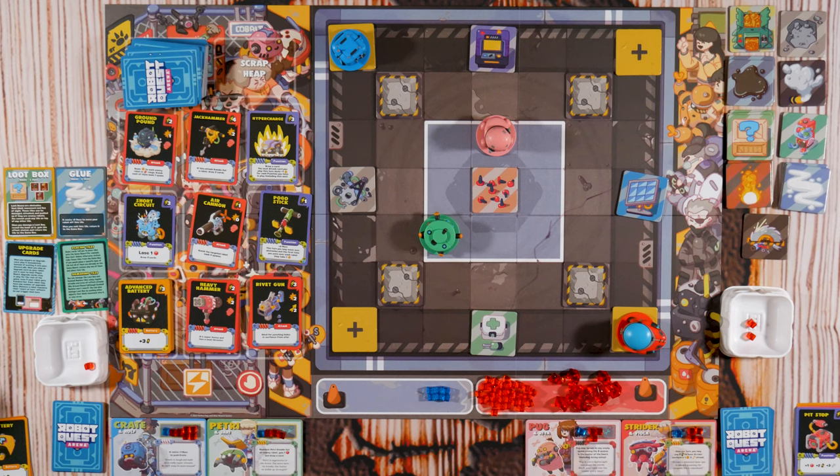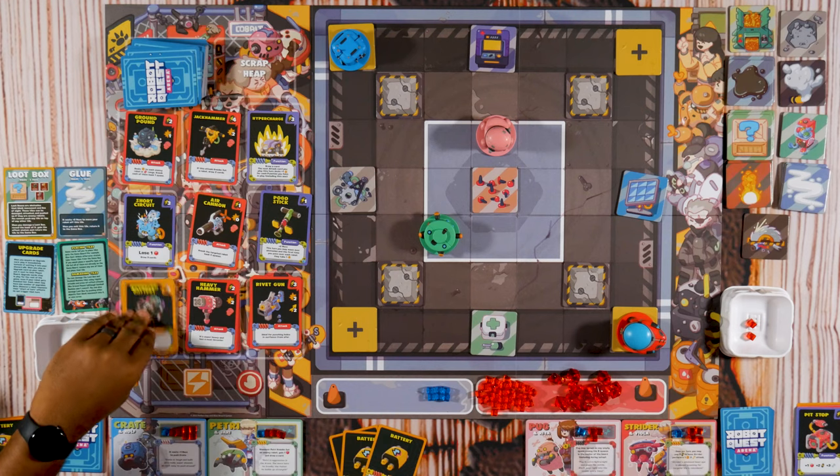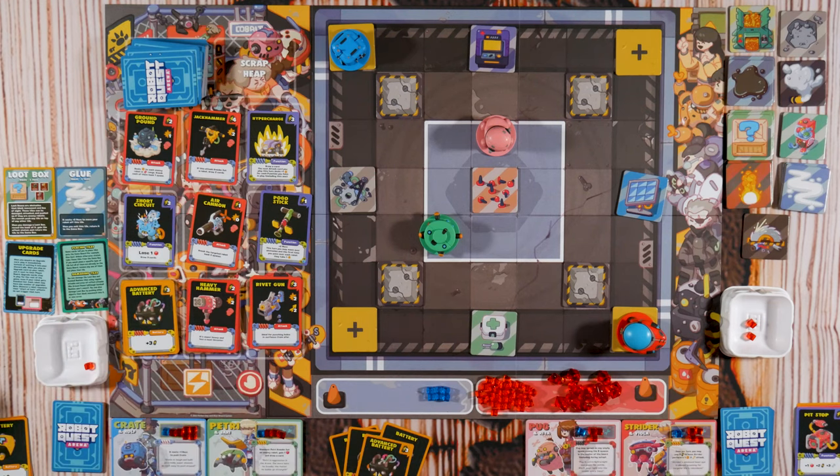I'm gonna spend three battery to get an Enhanced Battery — Advanced Battery. Then use Jump Jets. Crate needs plus one to move — oh, it's plus one to push Crate. Push action: you may spend two movement to push a robot. So that's bad for you. Jump Jets one, two — looking at you. And then my hammer does nothing — I smash the ground. That's my turn.